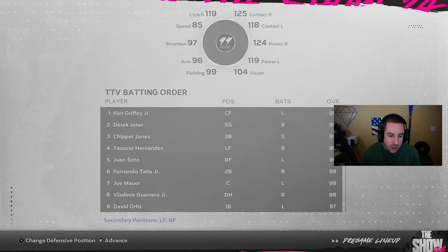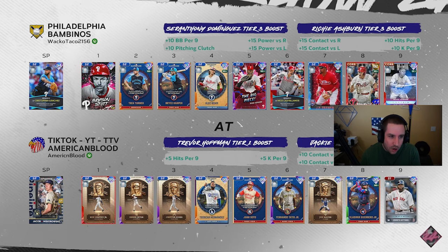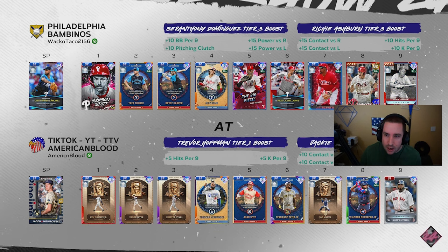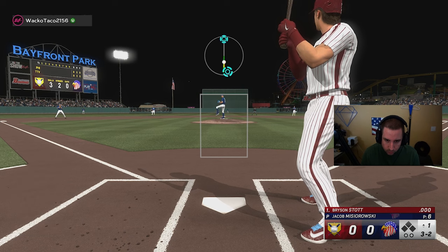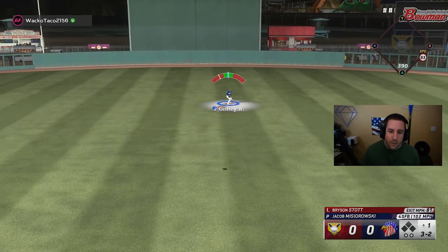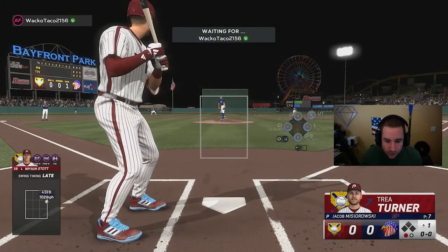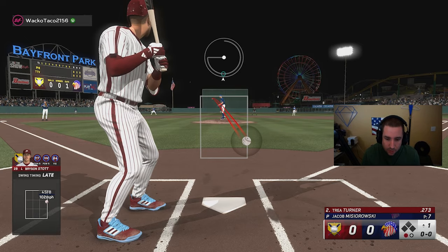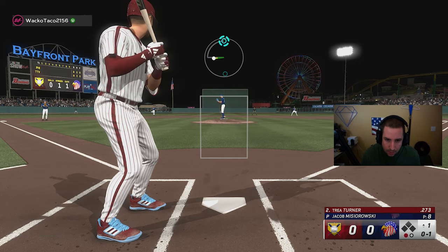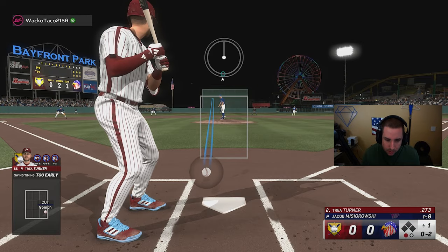Our opponent has Christopher Sanchez on the mound — very interesting. He's got a Richie Ashburn tier 3 boost. He's gonna fly out to center — Griffey should get that. The only thing with this team build specifically is our outfield. Our left field and right fielders are not that great, and Griffey's not that fast, so that could become a problem. Hopefully not in this game because this field isn't crazy big, so it should be okay.